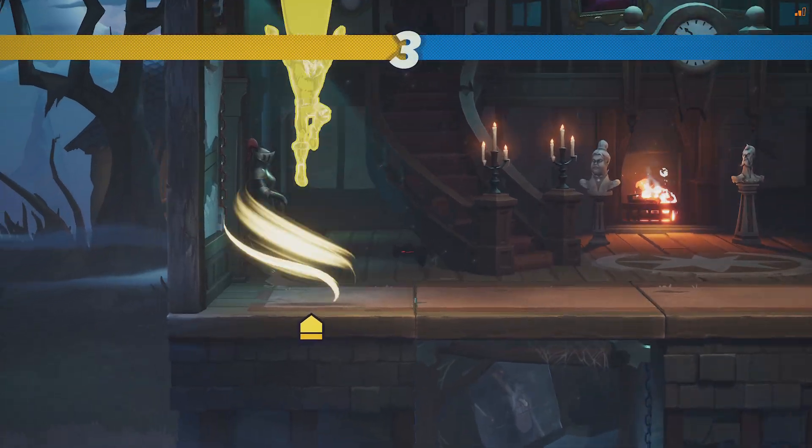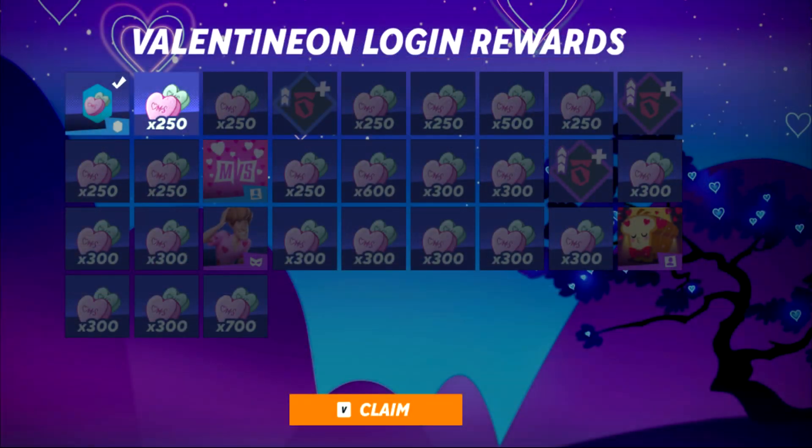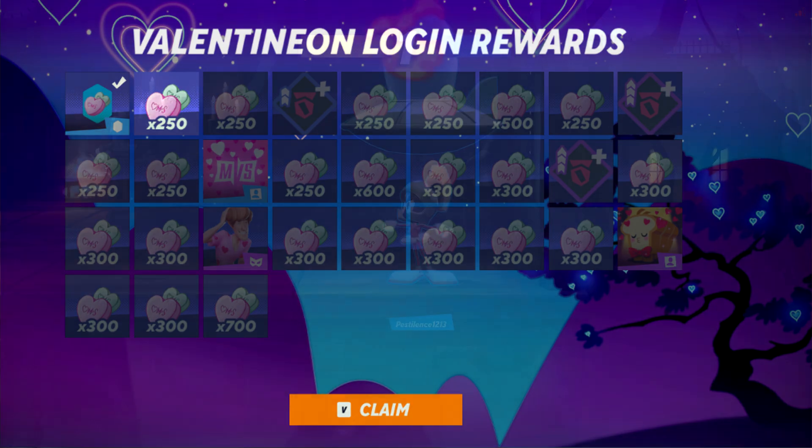With this event, we're also getting a Valentinion daily login rewards calendar, so you can get a bunch of Valentine's candy, which is used to buy skins and other stuff. On day 1 you get a Valentine's candy badge. Day 12 you get a Valentine's Multiverses profile icon. Day 21 you get a brand new Dimension of Love Shaggy skin. And day 27 you get a Valentine's toast profile icon. Log in for 30 days if you want to claim all of these rewards.